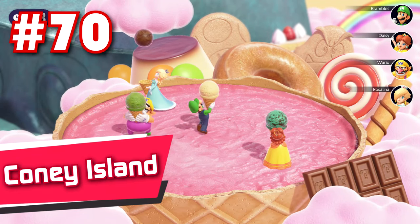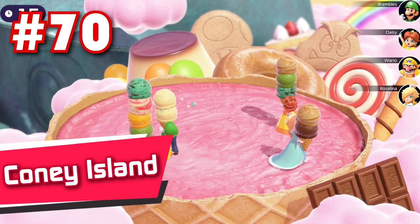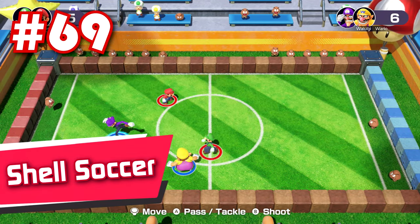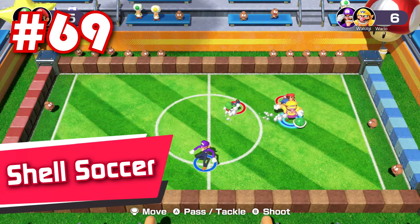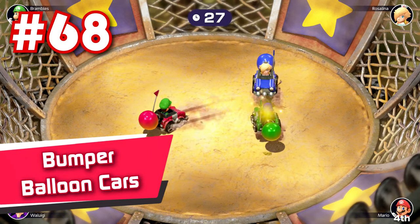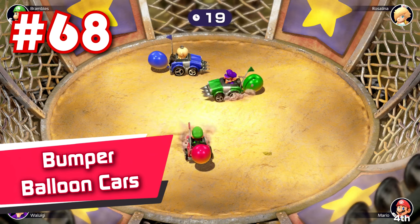71: Storm Chasers — a simple gardening spree where you run around and get under the rain cloud as much as you can. If you're playing as Donkey Kong though, you instantly win because he just bodyblocks everyone thanks to how big he is. 70: Coney Island — really one of the most vanilla minigames here. 69: Shell Soccer — instead of having goals, you have 7 goombas on each end of the field that you have to knock over to win. It's a pretty entertaining twist, but I wish the kicks didn't have so much of a delay on them.